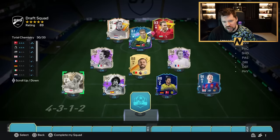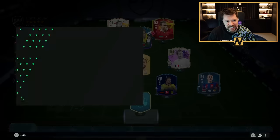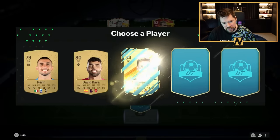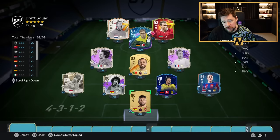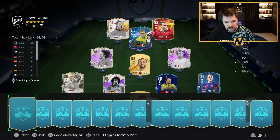The icons kind of feel like they make this a little bit too easy because there's about 10 different icon types, which is quite mad. We'll go for a common David Raya in goal with 33 chemistry, 91 rated. So a 1-2-4 guaranteed already, which is the same as what we got last draft. We only have one duplicate card in the starting 11.